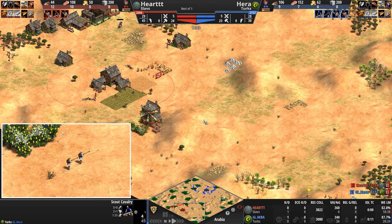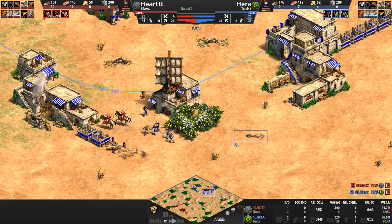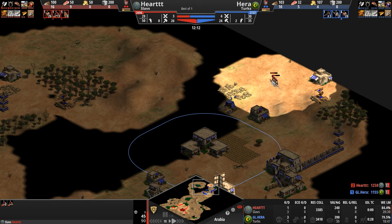Extra gold off to the right side, as a love tap from the Slavic scout kills the Turkish scout — and it looks like the Slav lost a spearman too. He loses another spearman. The two scouts are still alive and now they're going to be playing loop-de-loop with those two spearmen. Hart leads them on a chase as he begins exploring the nether regions of Hera's base.